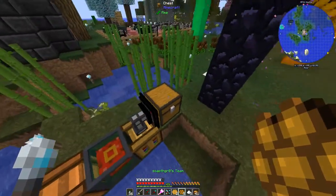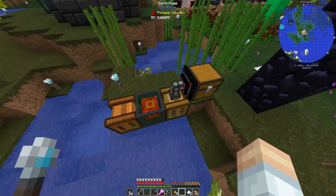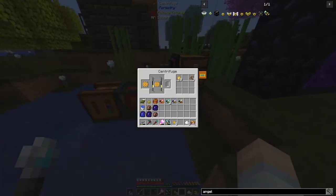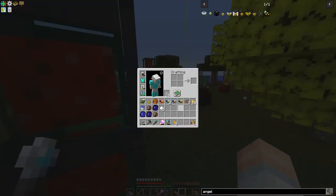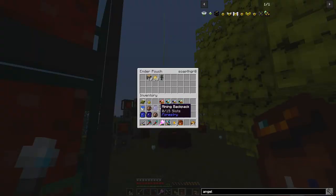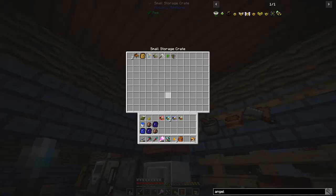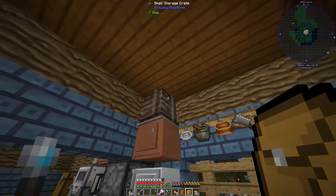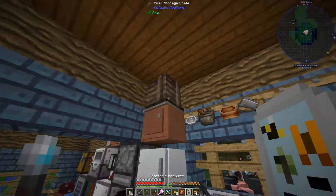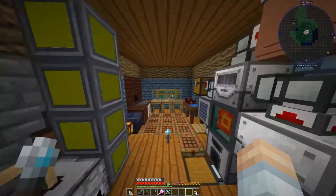I've automated a little bit, very simple. We'll chuck all the combs in there and see what we've got - some honey drops, good. We'll take care of that and put sugar into the cabinet, then grab our apiarist backpack. We'll load up the portable analyzer with fuel and that's all we're doing - no more bees for today.